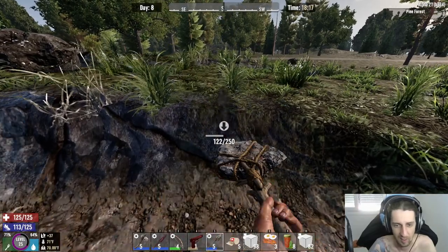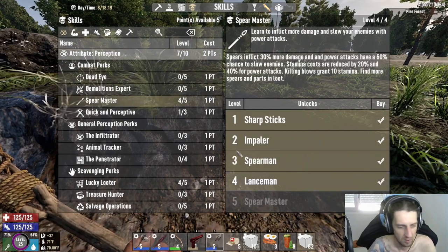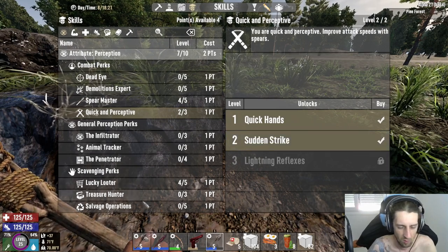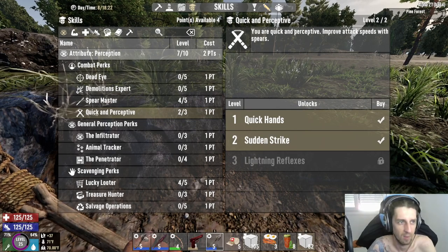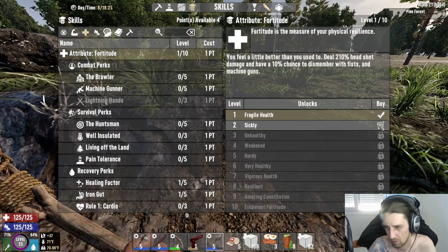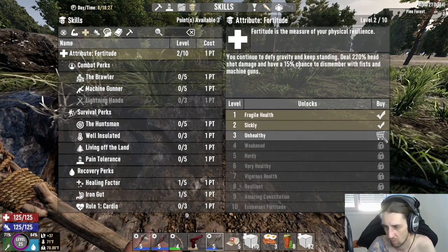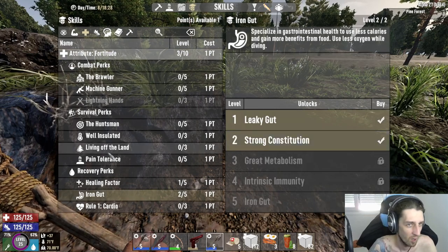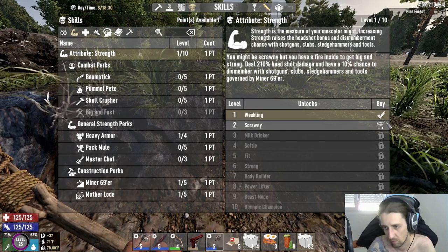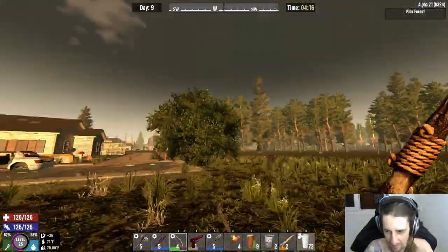Let's put two of them into master chef — great perception. I'm gonna need this very very soon. Can I get some iron? No, I'm gonna have to put into fortitude. And the last point will go into miner 69er because we don't have enough strength — but we do now. Back to digging until night time.